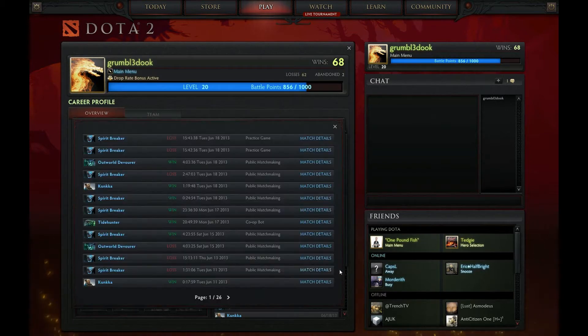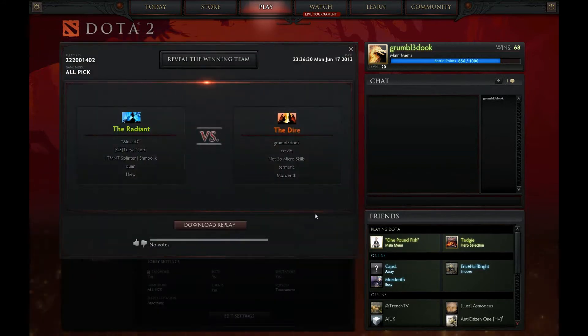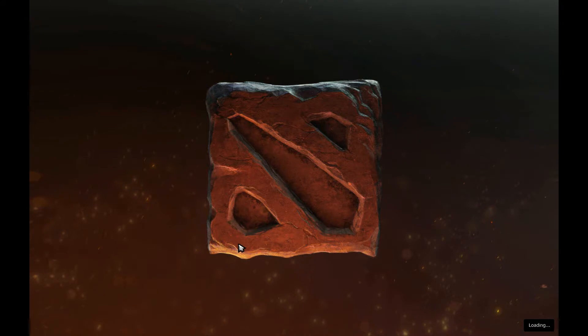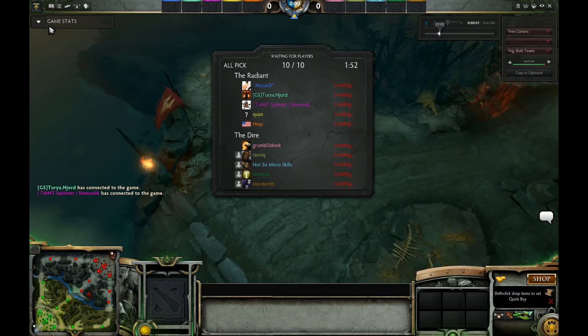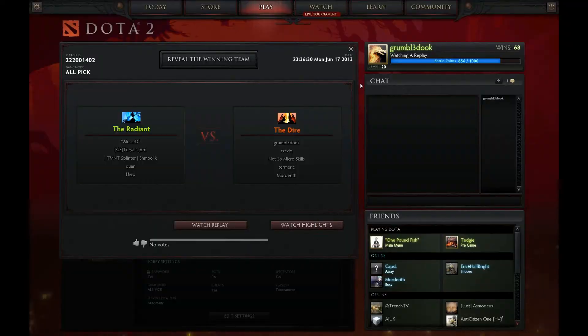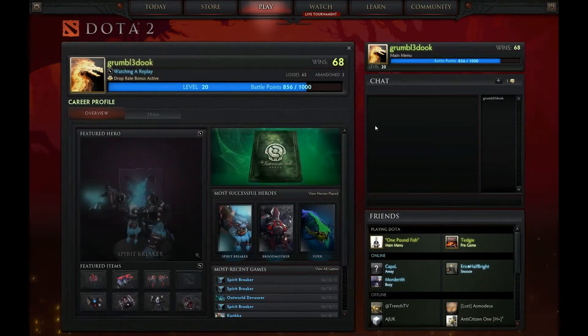Let's pick a random one. You'll get this screen, and if the match was fairly recently — maybe a week or two — you'll be able to download the replay. It normally happens very, very quickly. And then you can watch it just like you were spectating another game. You can skip through using the controls — if you guys watch me during these tutorials you'll see me doing all the skip forward and skip back controls.